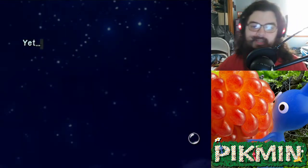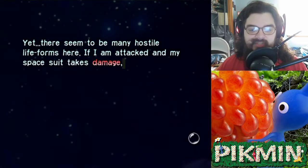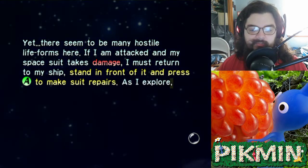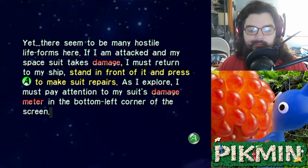All right, so we did a lot there. There seem to be many hostile life forms here. If I'm attacked and my spacesuit takes damage, I must return to my ship, stand in front of it, and press A to make suit repairs. As I explore, I must pay attention to my suit's damage meter in the bottom left corner of the screen.